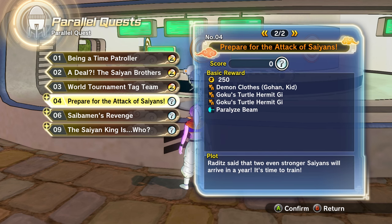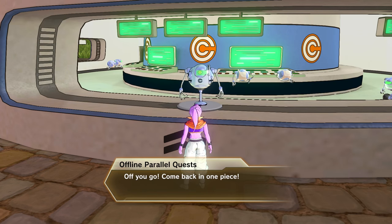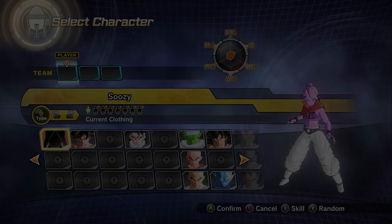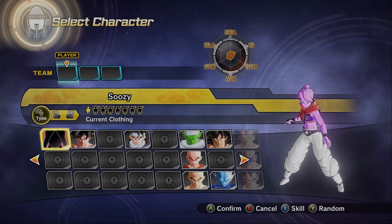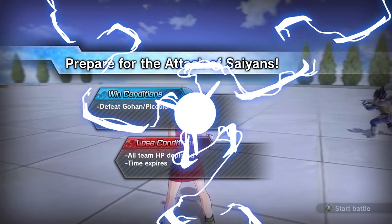We can get paralyzed beam, Goku's clothes, and Gohan demon clothes. I'm not sure what we need to do for ultimate finishes, but it's difficulty level one so it shouldn't be too bad. I'm going to cut the character selection screen because, like I mentioned last Monday, there are going to be some spoilers, so I'll just pick the characters and we'll pick up once it gets started.